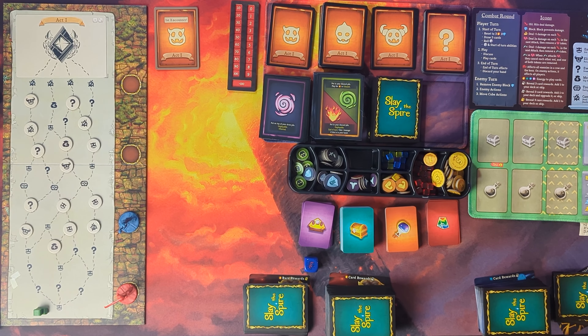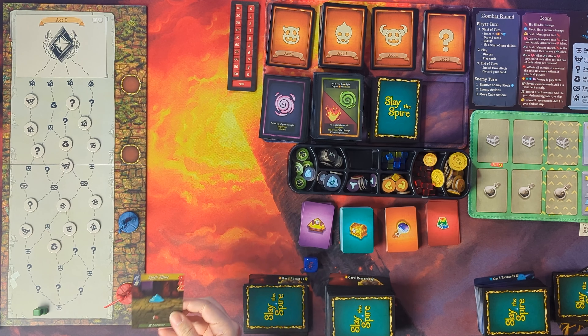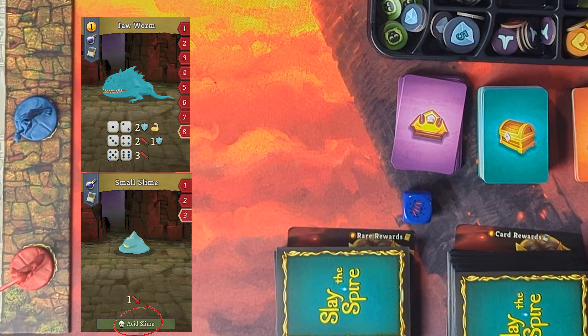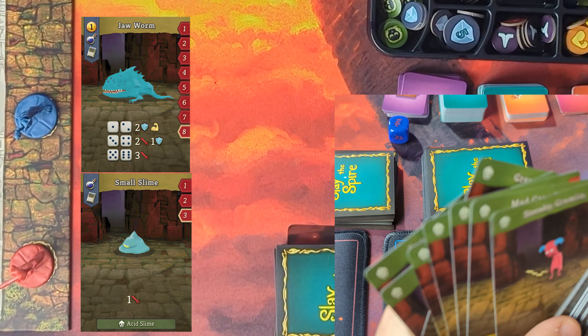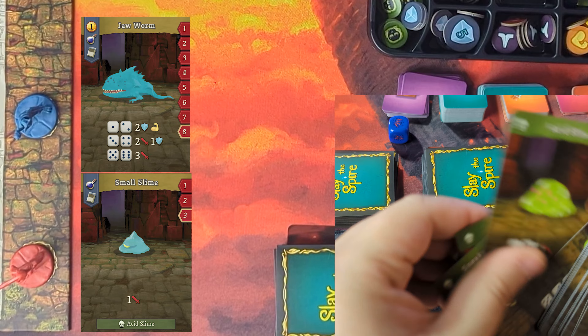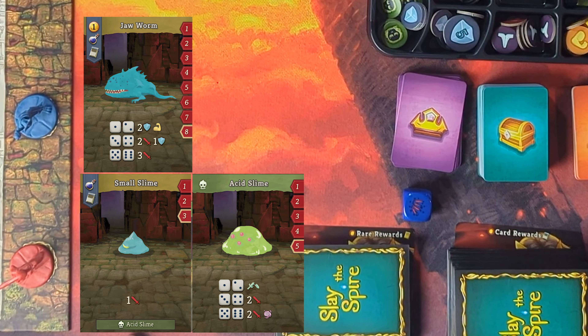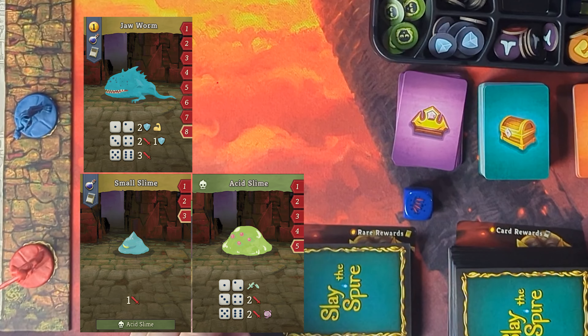So the first combat setup. At the start of the game, we take that first encounter deck and draw from the top, placing one in each player's row. We've got a slime that says add an acid slime, and a large jaw worm that doesn't have any companions. So we take the summons deck and find one acid slime, and it goes in the same row as the one that summoned it. The summoning can be seen at the bottom of the card — it will always have a green tag showing we're summoning that creature. When summoning creatures, take red cubes and place them on their starting HP.